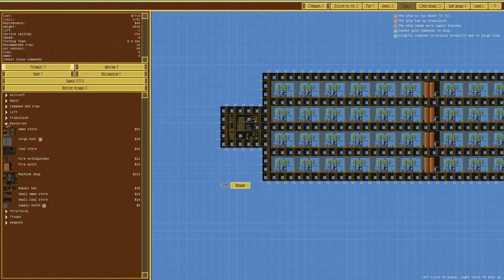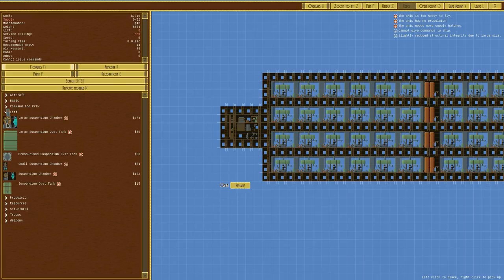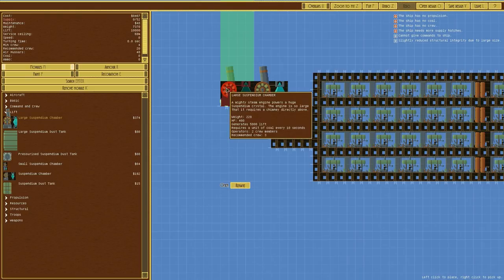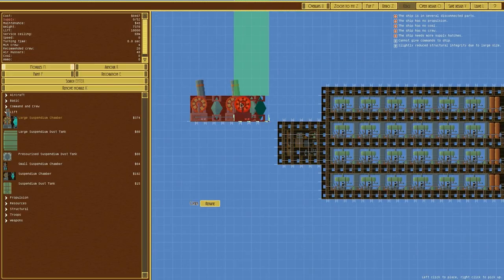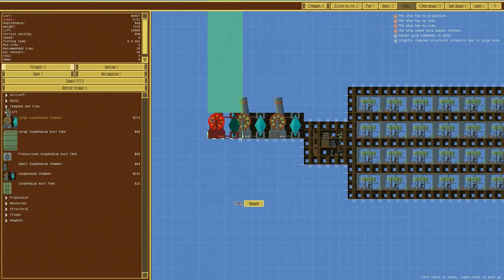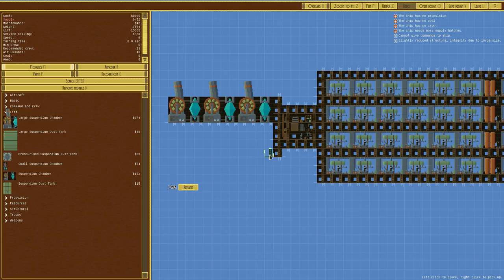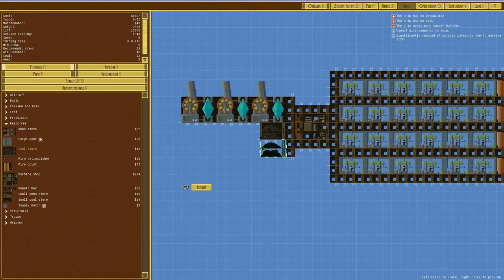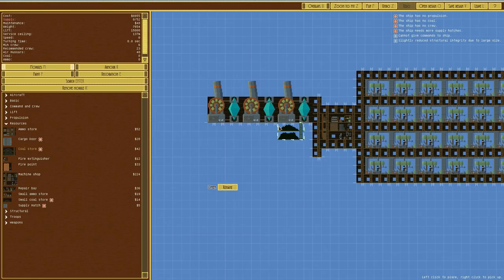Let's get this thing off the ground. Going to lift, we've got many things to use, so we'll use large suspendium chambers - probably two, putting one there, one there, and one there. Actually, three are required to keep this thing up off the ground. Wow, it's quite heavy. Fine - below that we'll have a lot of coal.